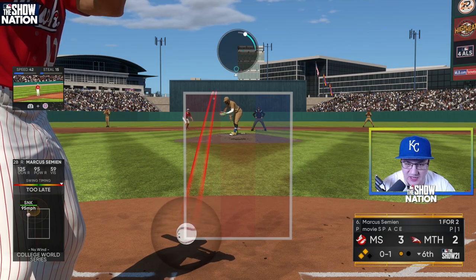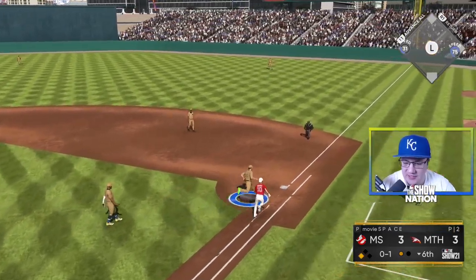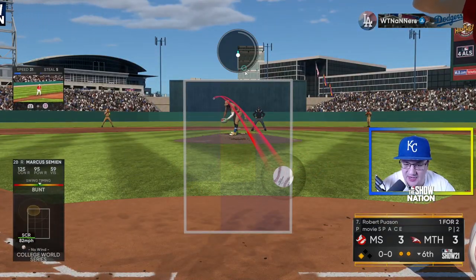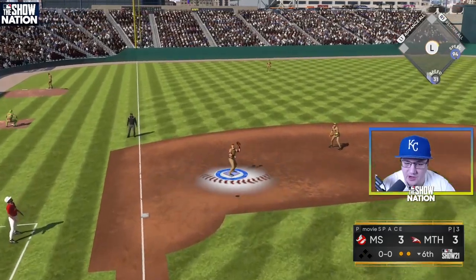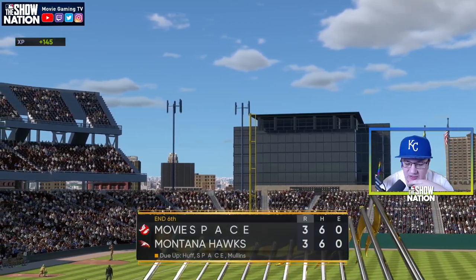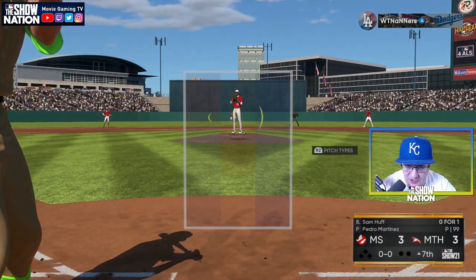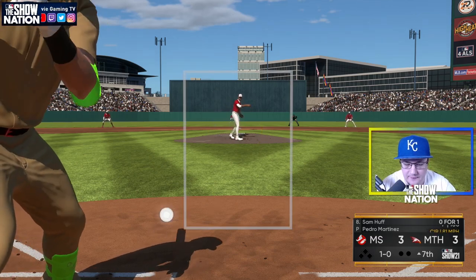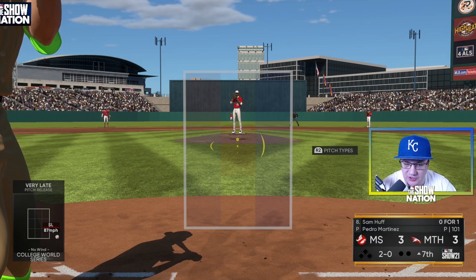He hasn't seen anything like this so far this game. He goes with the bunt — I like it, but he doesn't beat it out at first. I like it though — he got crafty with the bunt, I did not expect that. Got him to pop up — Longoria's under it. I like that bunt; people don't bunt enough. You've got a superstar lineup so it's hard to lay one down, but sometimes you've gotta manufacture runs and scratch across some scores, especially on legend. I love that bunt there.